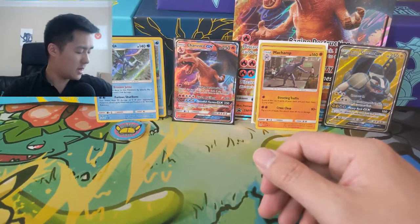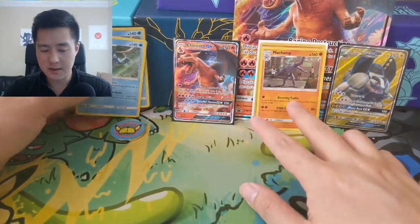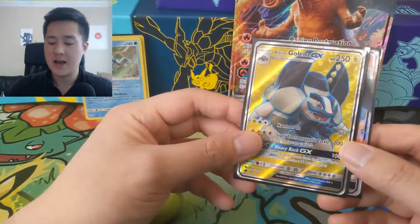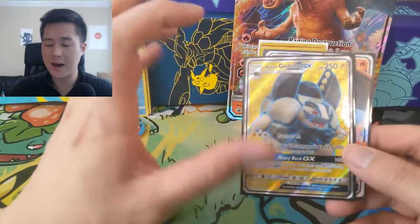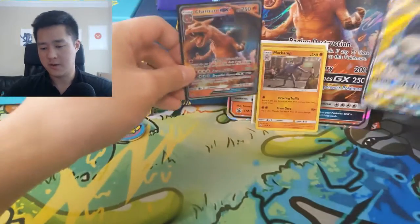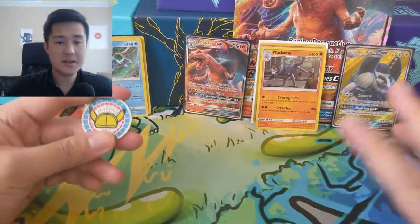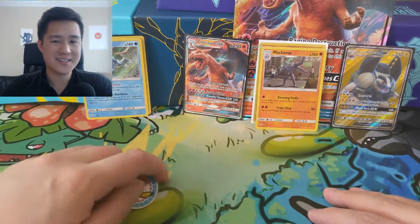To wrap up, this was a pretty solid box, not the best. Some cool pulls would be the Greninja and Machamp duplicates. We did pull a full art from the Crimson Invasion pack — the Alolan Golem — and I'm really happy with that. Compared to the hyper rare, I do like the coloring here, it makes everything pop. And of course we got that Charizard GX from the movie. Thanks for watching guys — if you want to support the channel hit that like button, if you're new hit subscribe and the bell for notifications. I'm Awana Turtle, catch you guys next time, peace.